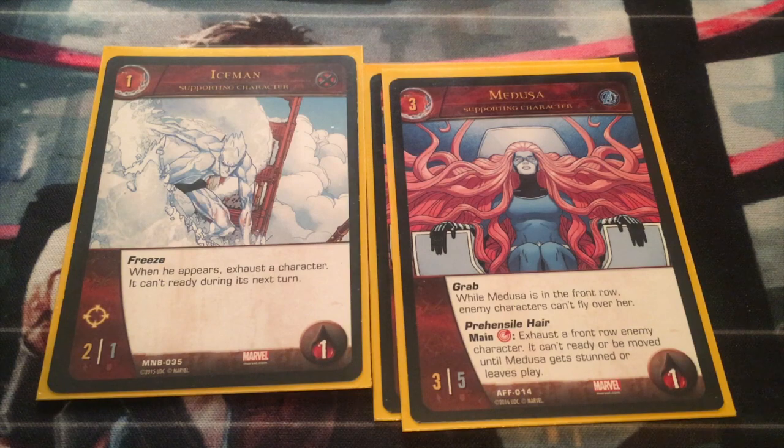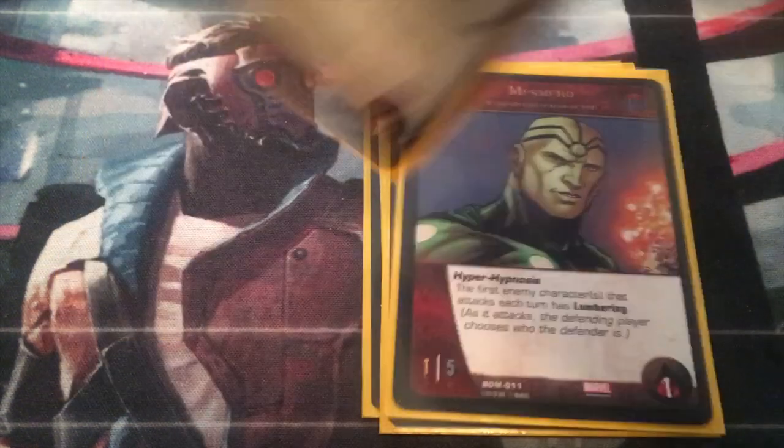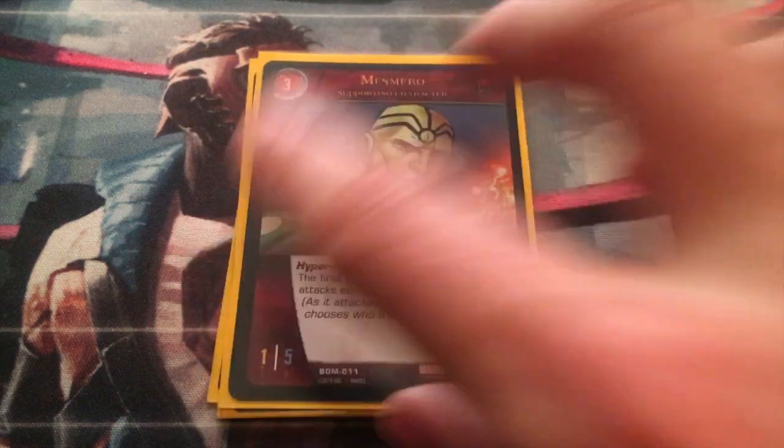I have two Medusas in here and also two Mesmeros. He has Hyper Hypnosis: the first enemy character that attacks each turn has Lumbering — as it attacks, the defending player chooses who the defender is. So this is really good for controlling your opponent's actions. Every time they attack first, I get to choose who they're going to attack against. I can either send them against someone with high defense like Mesmero, or send them into someone who's really weak, and basically I get to decide how that strategy plays out. I have not actually played this deck with Mesmero in it, so there's a little disclaimer for you.